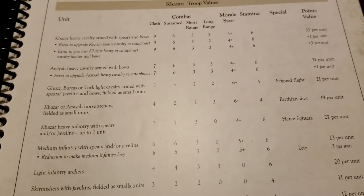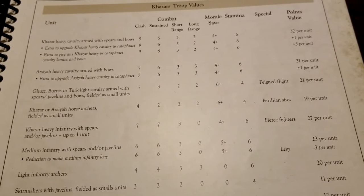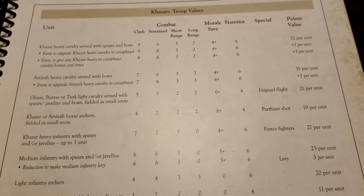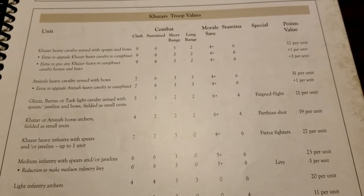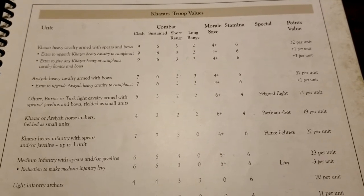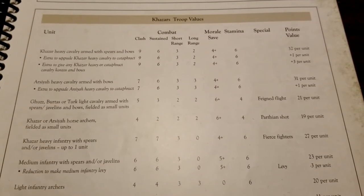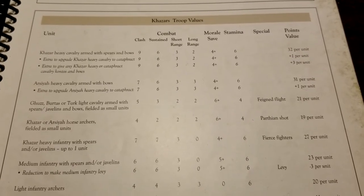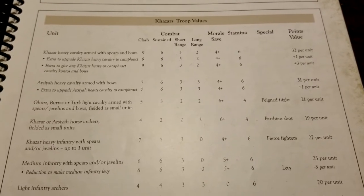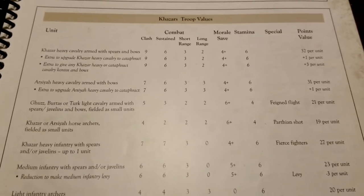We also get Kazar or Arcia horse archers as small units, with Parthian shot at 19 points. These guys aren't here to get into combat, but they offer yet another solid long-range option. Really, every single unit we've talked about so far has a long-range option, making this a nasty list that will put wounds on the opponent before they even get into combat. Successful charges on top of that will push enemy units toward shaking and routing.